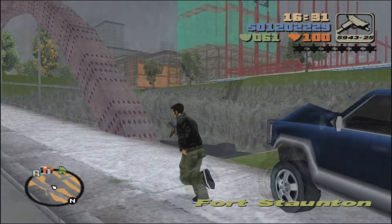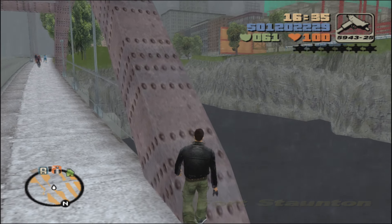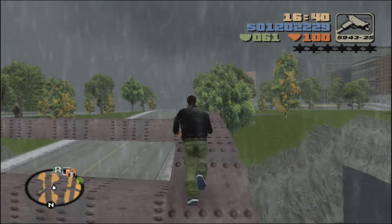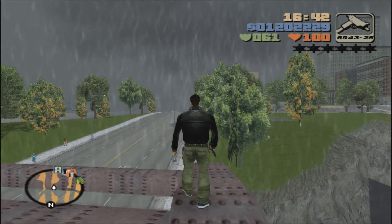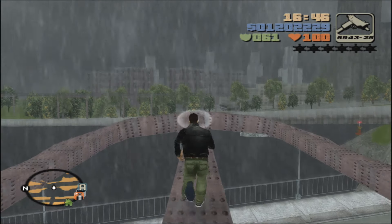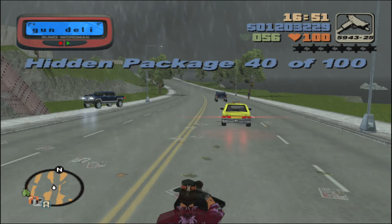If you want to save your game before getting this next one, go for it — it's a dangerous one to get. For this metal beam, you have to slowly walk up, just barely tilting the left stick forward to slowly walk up there. Once you get up here, use the camera to line yourself up with the central beam of this bridge, and then you get hidden package 40 and unlock the shotgun.